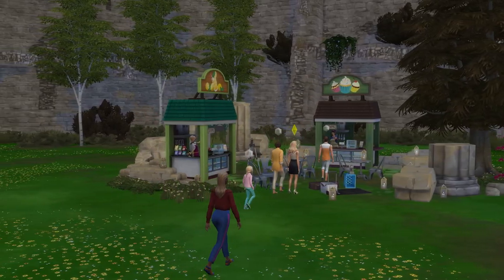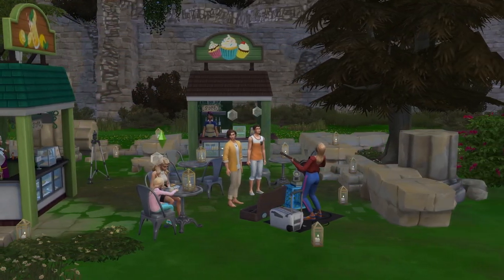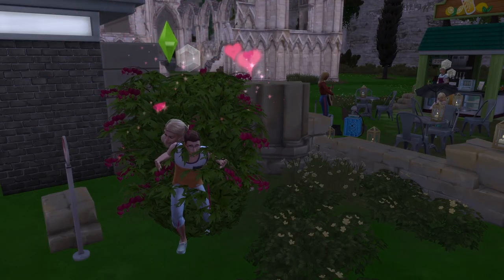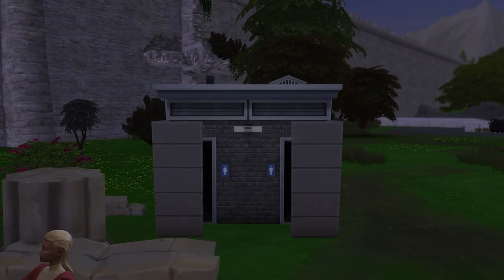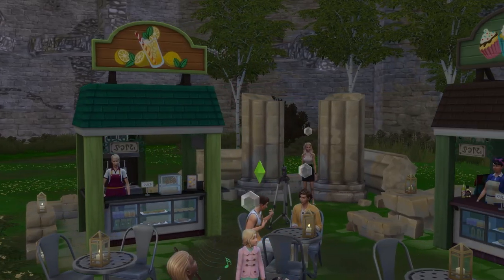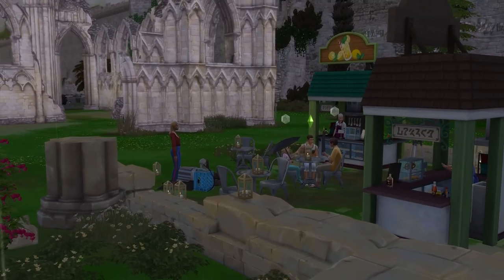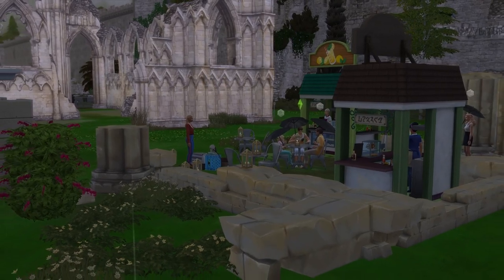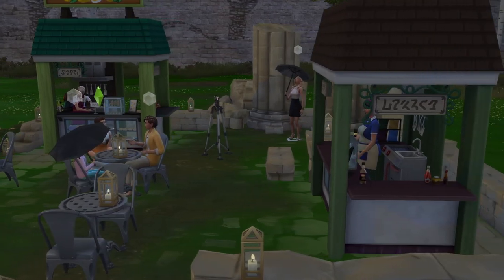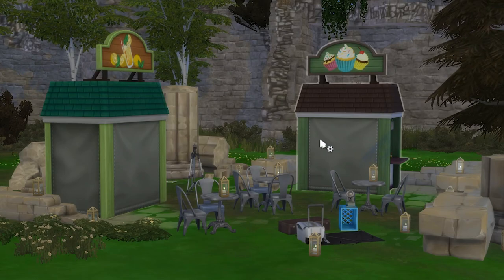Speaking of a touristy site, the fourth idea is to make the lot into a tourist amenity centre. The idea is to make visiting the Ancient Ruins feel like you're visiting a landmark of sorts and really bring it to life with a few extra things to do. For this, you'll ideally want to add in some public toilets, because bladder relief is important, as well as some food stalls. I chose a few of the ones from Seasons, but there are lots of packs that bring in various food stalls you can choose from. Just flag that if you're using these stalls, you will need to hire vendors for 100 simoleons to work at them when you visit.